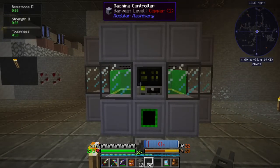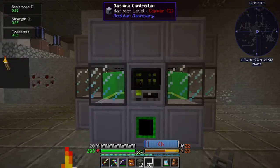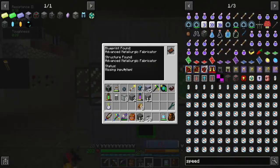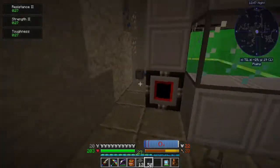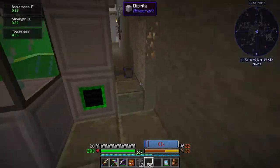Hey, welcome back everybody. Sine here again with episode 102 of Enigmatica 2 Expert Mode. I got the Advanced Metallurgic Fabricator put together. It's pretty simple, requires a lot of modularium, but nothing completely major.